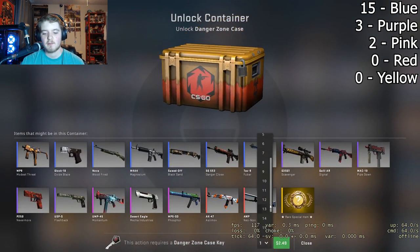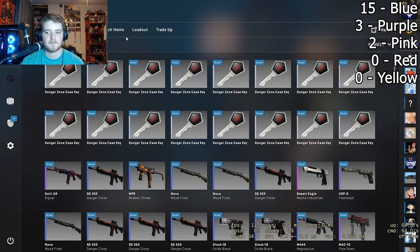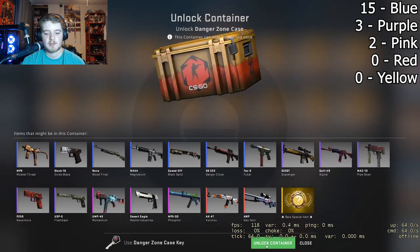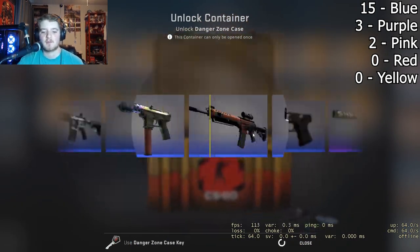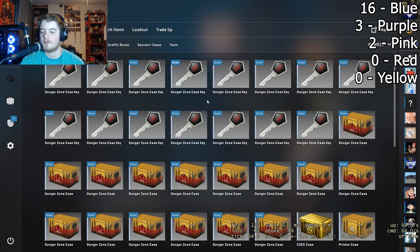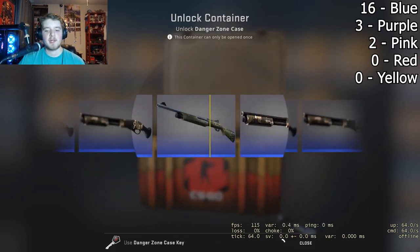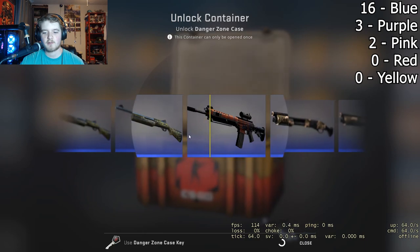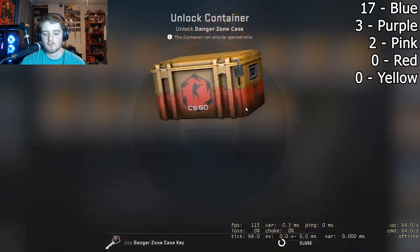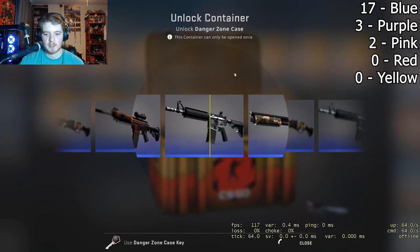We're going to move on to the next 16 — hopefully we get something better. Back to the openers. Last key, first case — come on, something good. A red, that's all I want is a red out of this opening. Blue again. Keep trying. Last key, first case. A red is really nice — most of the time that's about half of what we paid. If we get a stat-track gun that's almost exactly what we paid. I've also never opened a knife — hopefully I can do that, that'd be really awesome.